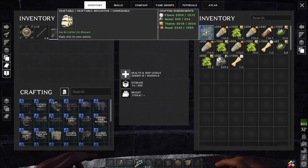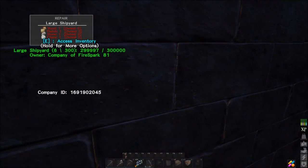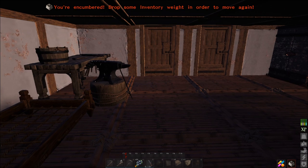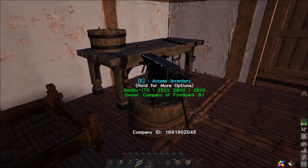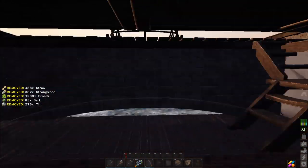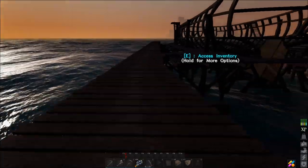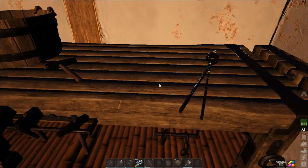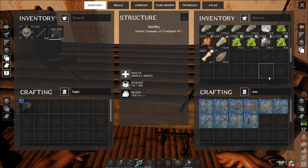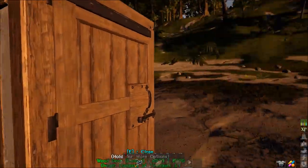That's what we're doing - crafting that bad boy up, and there it is. Now we need to start on the construction of all of it, so we're going to pull all that out. I can't remember what deck type this takes - is it a medium deck? Okay, we'll just craft one up and hope that's what we need, because if I remember correctly it can take multiple decks.